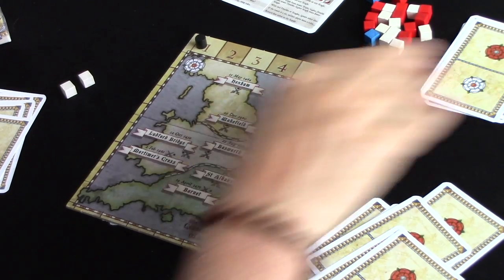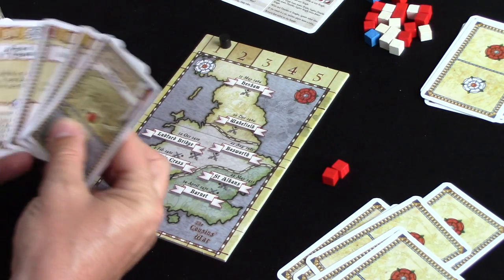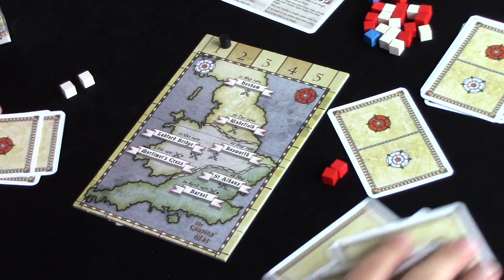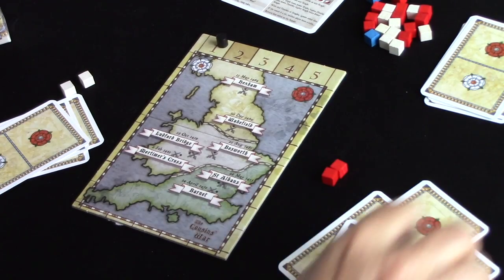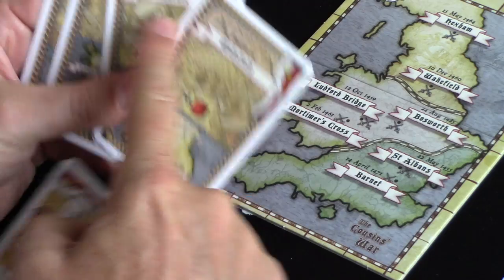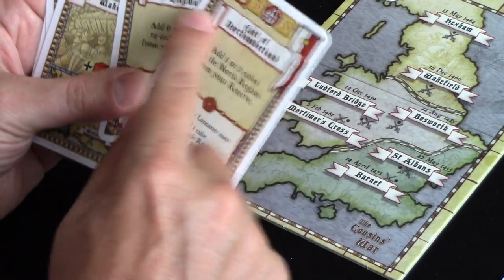These set-aside cards are going to be used in subsequent rounds. Both players will now pick a card from their hand and pass it to their opponent. Let's just do this randomly for the demo. There are two types of cards in your hand — battlefield cards and event cards.